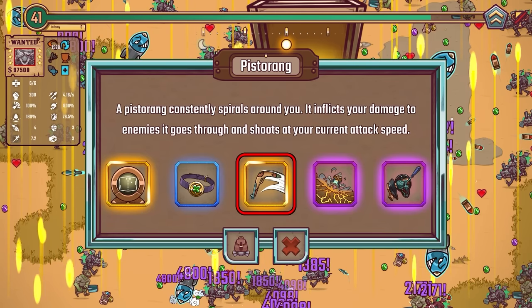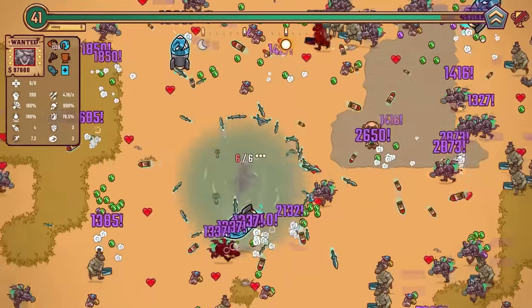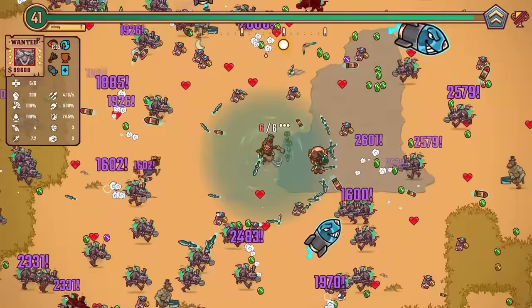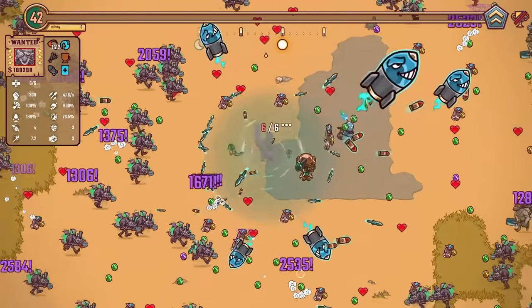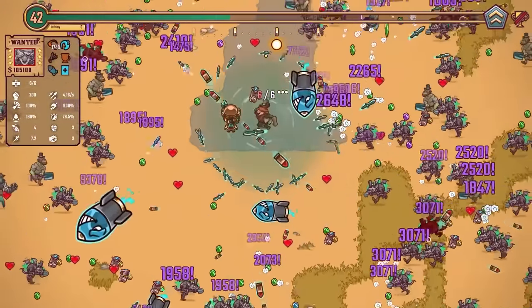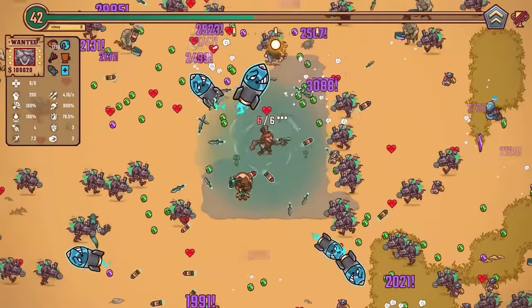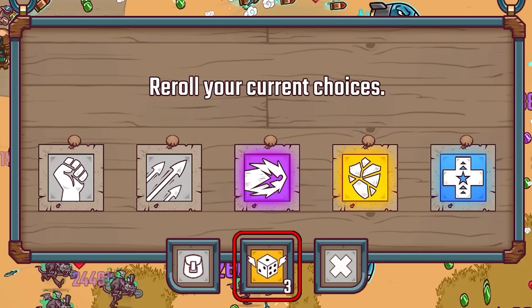There's a lot going on on screen — I can't really see it. Critical damage — yep. I think it's just in my tornado but it is shooting as well apparently. So it's me, the turret, and the boomerang all shooting. Your shots pierce through one more enemy — do I need more piercing? I'm not sure. Let's reroll these — oh look, I didn't know you could upgrade them like that. Your shots pierce through two more enemies — yes!